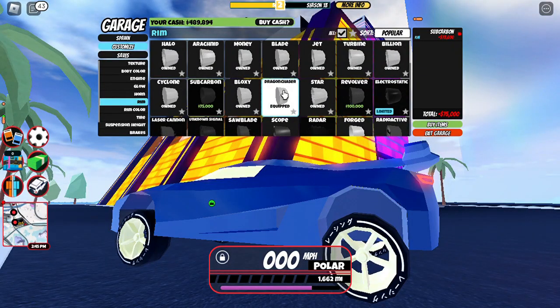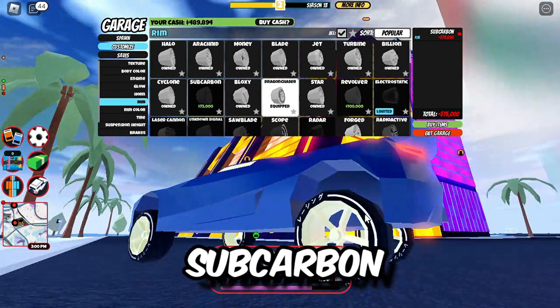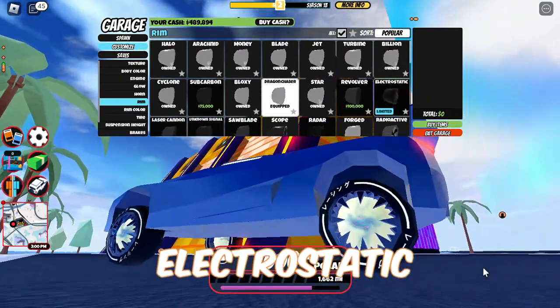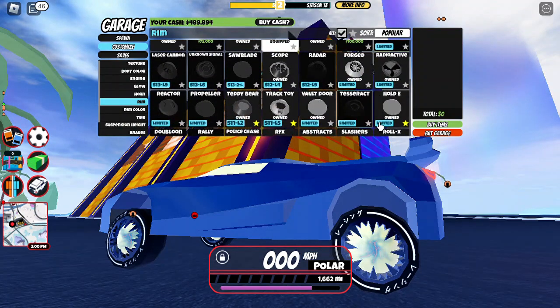Some of the new rims that come with this update are subcarbon — as you can see it looks like this — pretty basic. And then there's electrostatic. This one is really really cool.